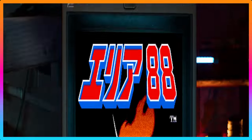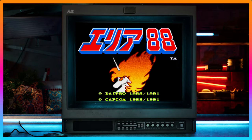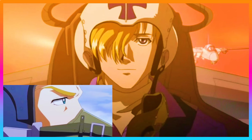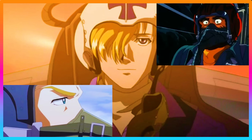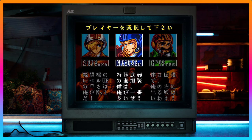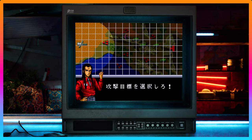Area 88 is a side-scrolling shooter where you play as one of three pilots — Shin Kazuma, Mickey Simon, and Greg Gates — each with unique abilities, planes, special weapons, and speed. It featured diverse missions with various objectives and a heavy story element set in a fictional Middle Eastern conflict.